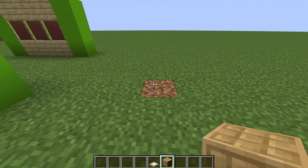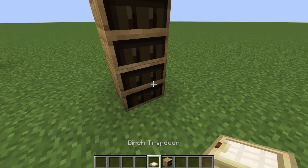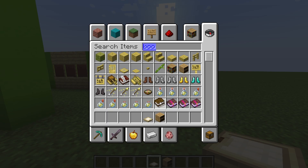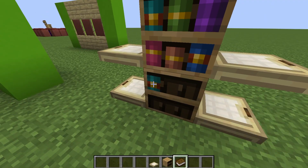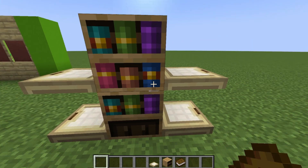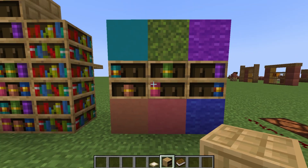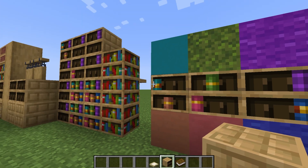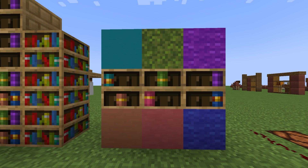Now let's talk about the chiseled bookshelves. This might be the easiest build hack in this entire video. We just put two bookshelves on top of each other, put some trapdoors to the sides of them, grab a book and fill the top one entirely and only the top row on the bottom one. Snap this into place and this is a soda machine. Each book in the bookshelf will always take the exact same color depending on the place in which you placed it.